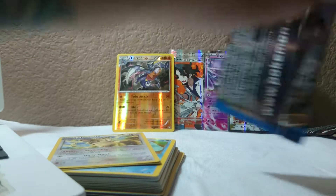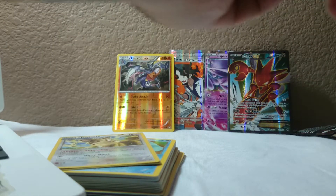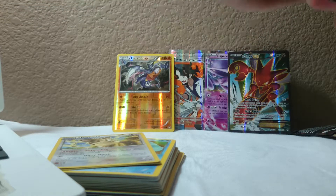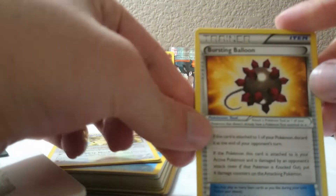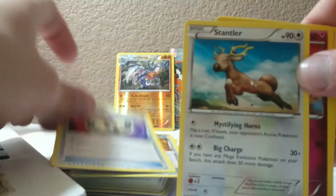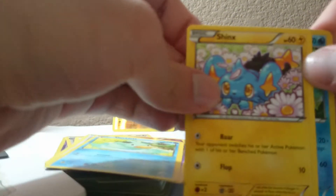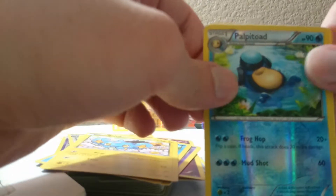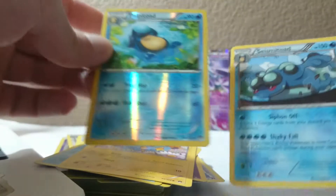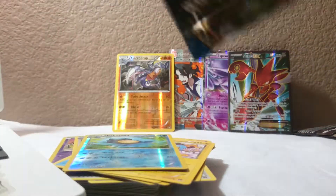Back in order, back in order - anyway, where was I? A Bursting Balloon followed by a Puzzle of Time, Stantler, Spritzee, Scrafty, Hornage, Ducklett, Jynx, a Palpitoad, and a Seismitoad. Well, at least that's kind of cool - got them both, whatever.